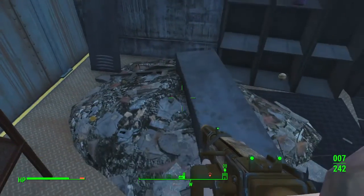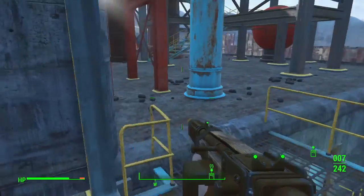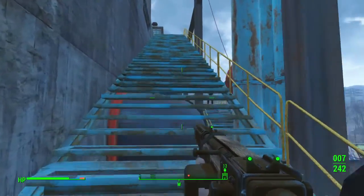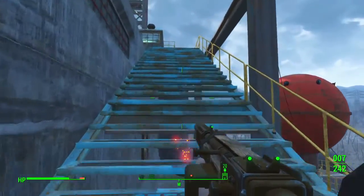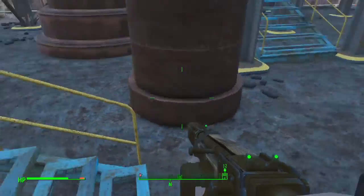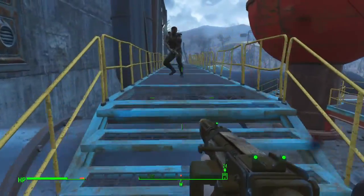Definitely want to clear the outside of Corvega before heading in, because for a start it means that fewer people are shooting you as you're going in, and fewer people shooting you as you're coming out. Now it's down below — let's go clear this level first, because we still want to be systematic about it.